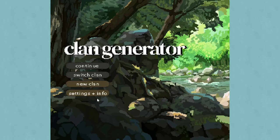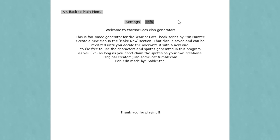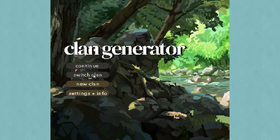I'll link the info down in the video description. This is a fan-made generator for the Warrior Cats book series by the authors known as Erin Hunter. You can create a new clan - it's saved and can be revisited until you decide to override it. You're free to use the characters and sprites generated as you'd like, as long as you don't claim the sprites as your own. Original creator is 'just some cat' on Tumblr, made by Sable Steel.